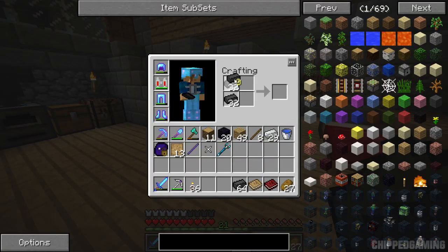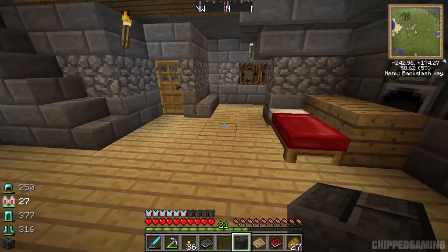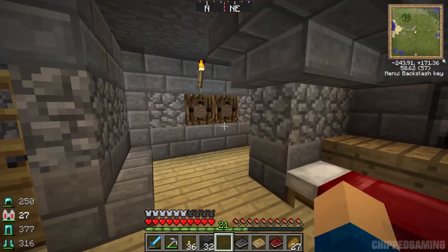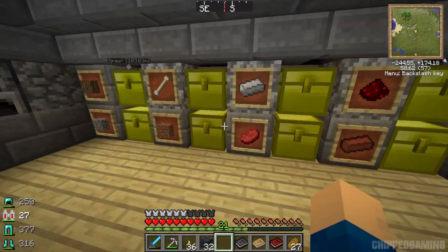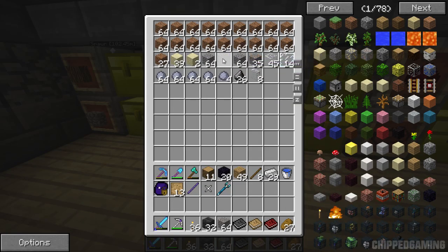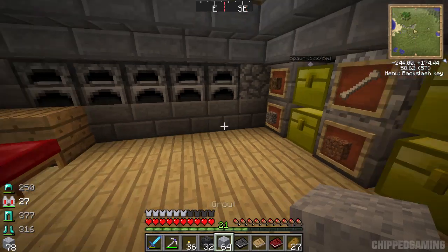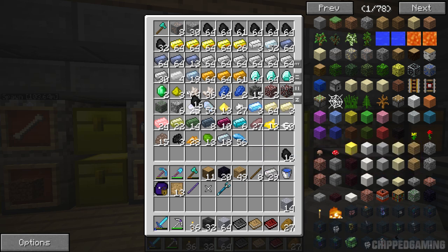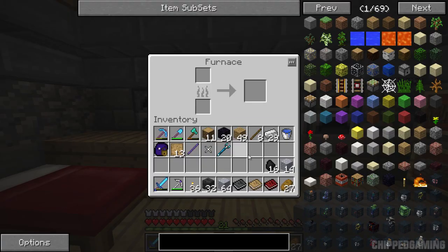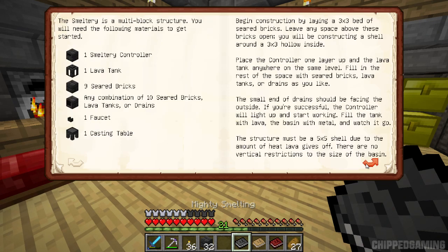Taking a look at this new book, it gives you an explanation about the smeltery - you can use it to create alloys of different metals. I'm going to grab a little bit more gravel, sand and clay to make a bit more grout and smelt it up because I don't think we're going to have enough - just half a stack. Let's grab some charcoal and leave this smelting while we do other things. If we take a look in the smeltery section of the book, it tells you what blocks you're going to need.